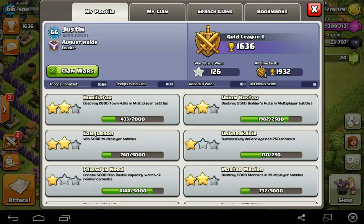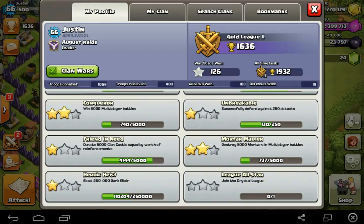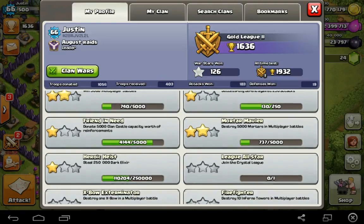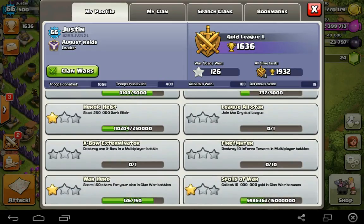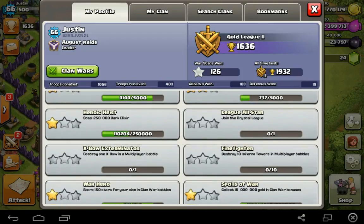You guys can scroll through and take a look at these stats. For Friend in Need, I'm almost at 5,000 donations — I had a thousand this season. Within another week I should have the second star done and be starting on the third. You guys can take a quick look at the rest.